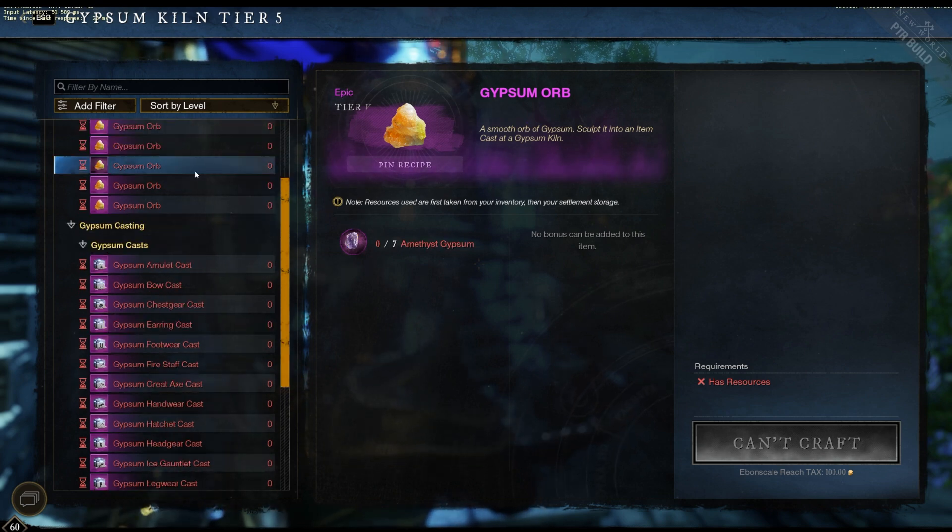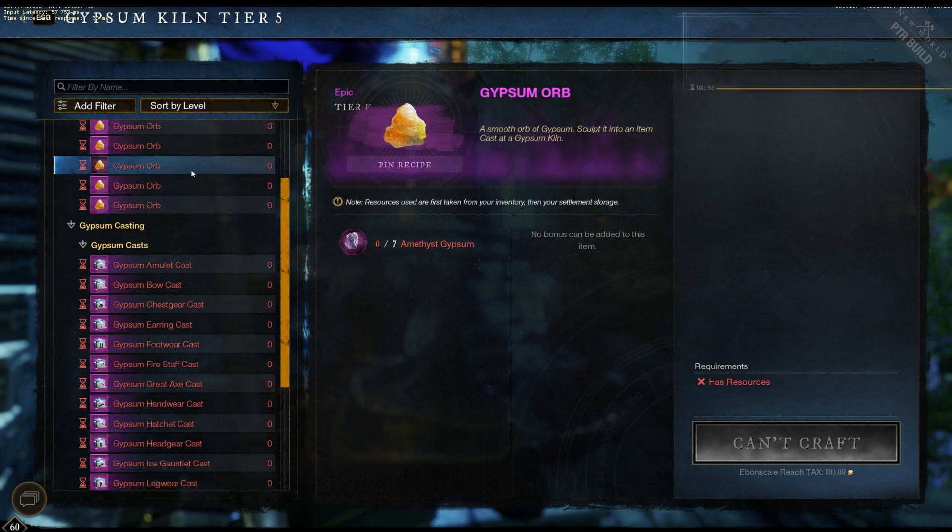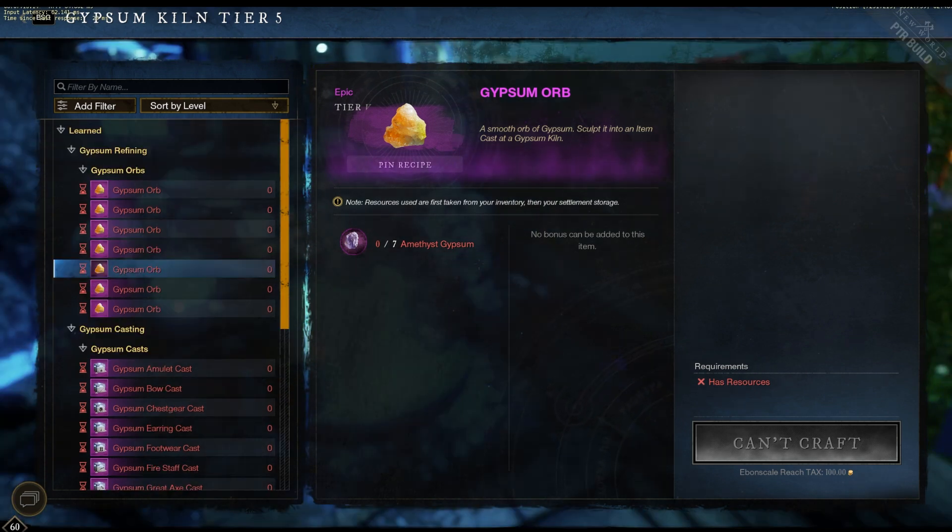Amethyst is the next one. It's found in Breach Caches. You just farm Corrupted Portals — this should be seven portals, so not too bad. As it stands, you probably just want to go to the lowest level Breach. You can solo these, get your Amethyst Gypsum, and move on.